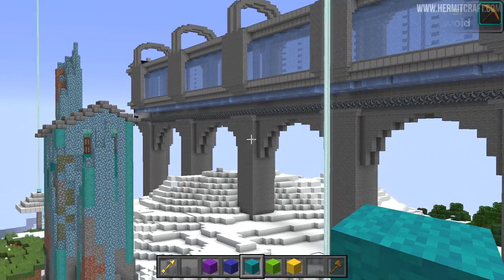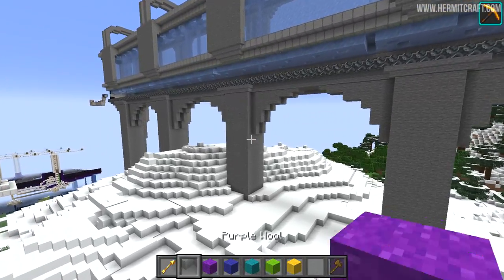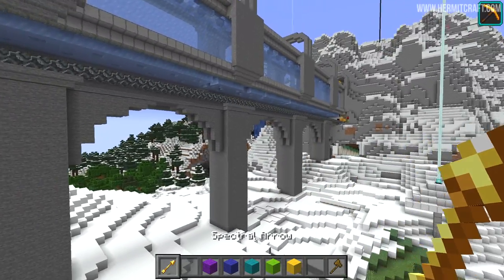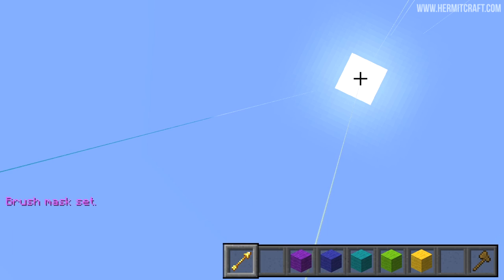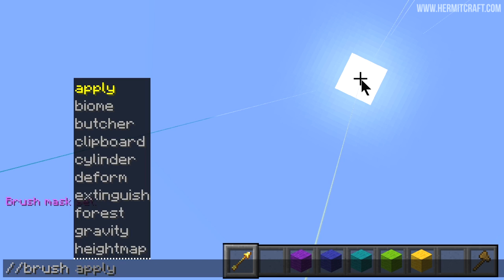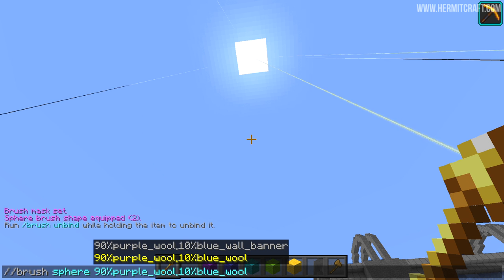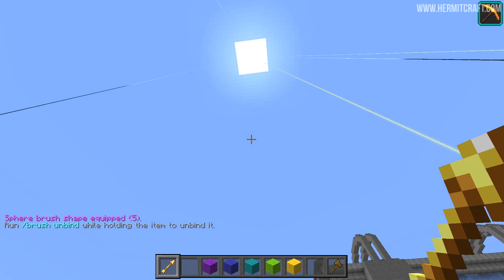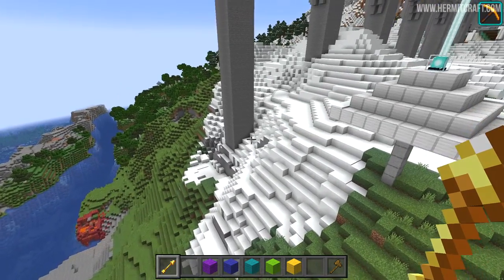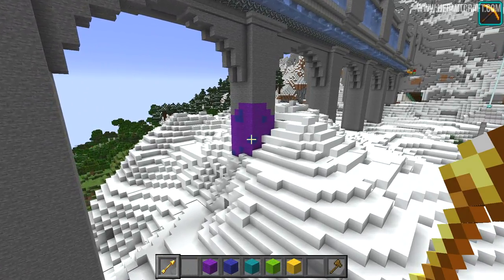We have to transform this stone into something more interesting, and we're going to do that using a gradient with brushes, masks, and all of these fanciful WorldEdit tools. First of all, our mask is going to be stone blocks because we've already got those in place. Then we're going to apply our brush to the item I'm holding — the glow arrow — make it a sphere with a radius of five blocks, and tell it what materials we want to use.